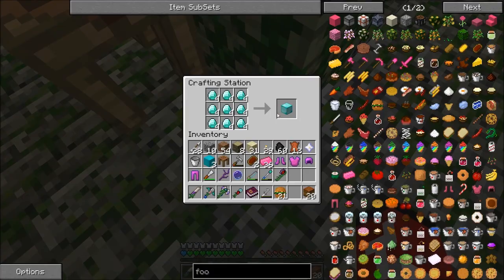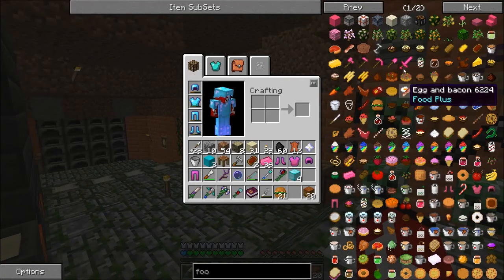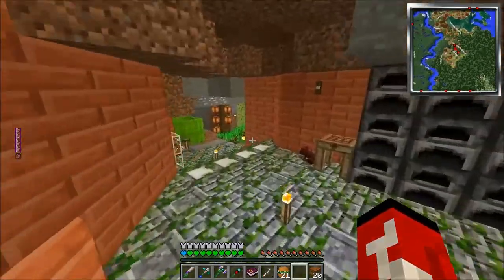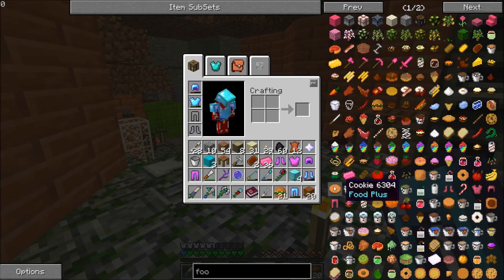I guess we'll make these four diamond blocks. Let's run over here. I enchanted all this candy helmet and the candy helmet is not that bad. Look, it completes the diamond set. We take that off — holy shit, this is better than diamond actually. Let's put all this on then and let us go.